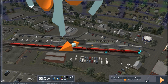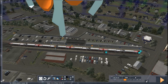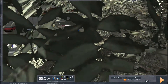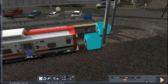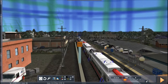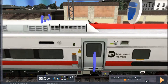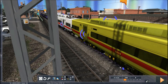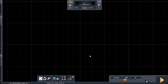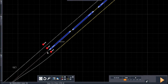All right, the consist is drivable, it is oriented correctly, and it's as close to the bumper as I can get it. Double-checking the switches again — switches are good.